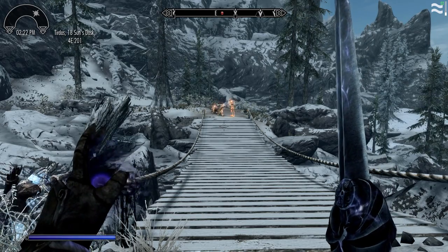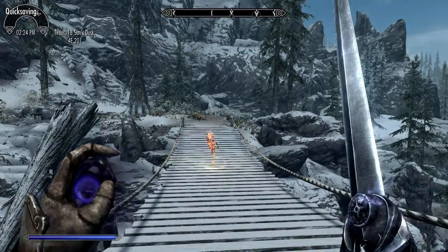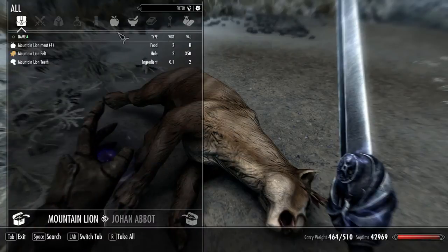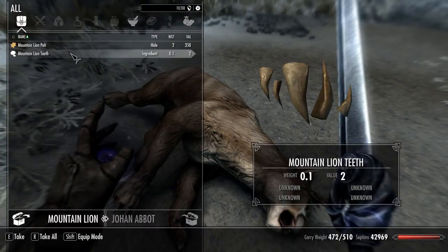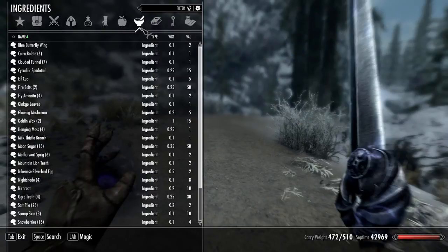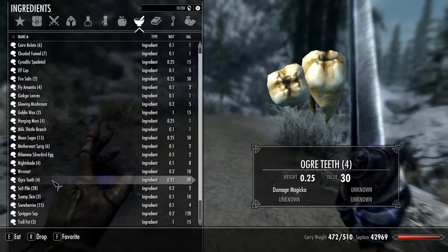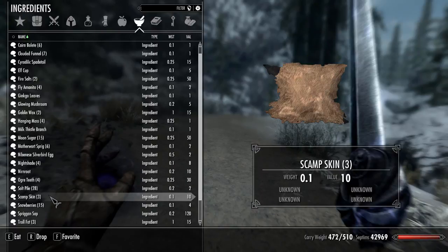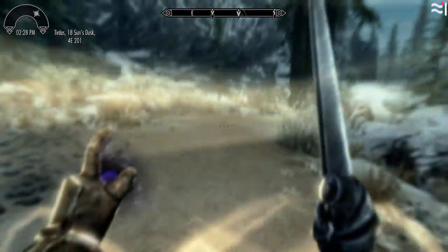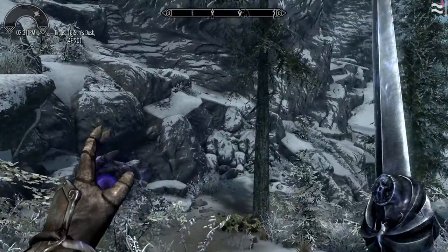Let's see if Betty can handle this on her own. Don't fall down in the gorge, you idiot. You didn't even do anything that time. Mountain lion meat — and their teeth too. I probably have a bunch of new alchemy ingredients I haven't tried lately. Mountain lion teeth: Restore Health — that's pretty good. Scamp skin: Ravage Magicka. That was the only thing. I assumed there would have been more, but I've been doing a better job of checking them as I went than I thought I was.